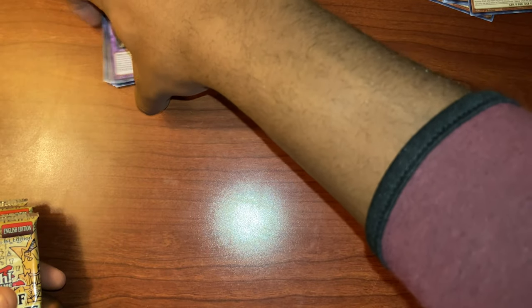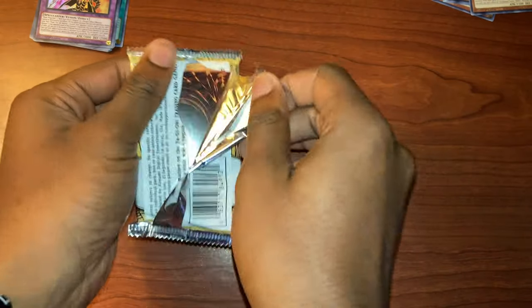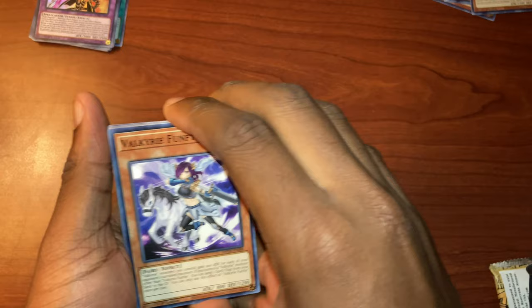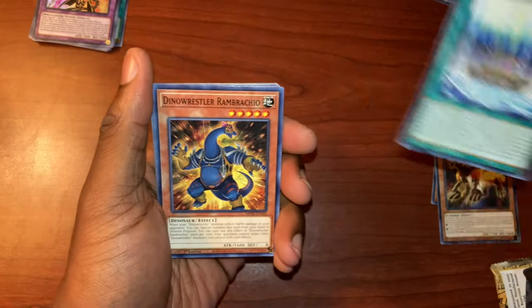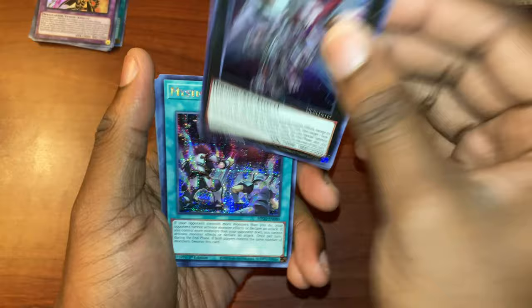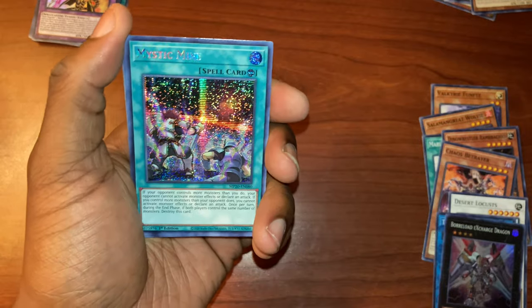Talking about 'Heart of the Cards' gave me, am I right? Nice, alright let's go. Alright, I'm trying to be a little bit faster now. You guys, we're just looking to see what we can pull. Alright, so we have Valkyrie, Southern Great Wolf, we said Spider Ocean, Dino Wrestler, Chaos Betrayer, Desert Locust, Death Panther, Hurler or Exerge — nice — again Mystic Mind! Wow, okay, was not expecting this card at all.